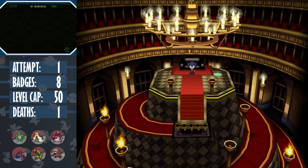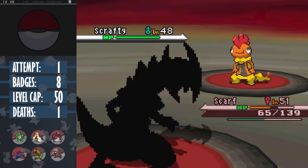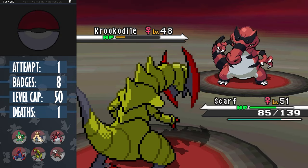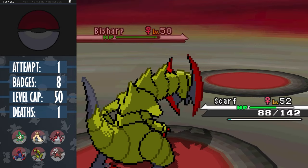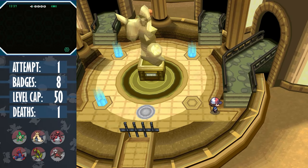Now we can take care of Grimsley. He leads with Scrafty and there's no stopping our demon. Set up two Dragon Dances as we eat two Crunches, recovering back some HP with a berry. Krocodile lowers our attack, but it's frailer than Reuniclus, so I feel pretty safe staying in to pick up another one-shot. Bisharp is four times weak to Brick Break, so I'm sorry buddy. Grimsley, what are you doing with a Liepard? That's just embarrassing. Three down, one left to go.